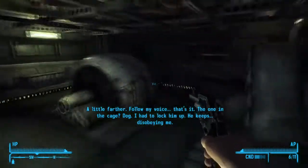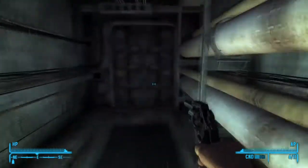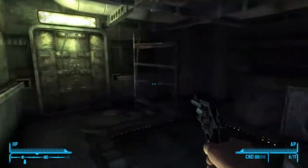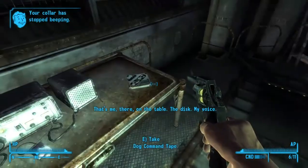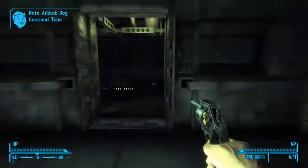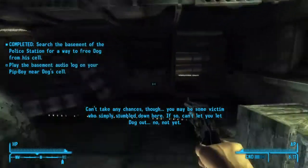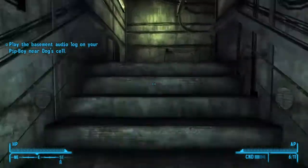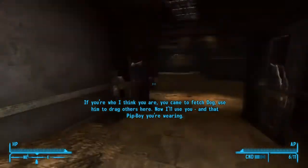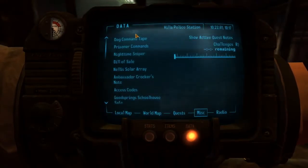Open this up — you can listen to the dialog. Open that door, then this door, and this door. Stand back. Play the top command tape, then go up here and play the dog command tape.